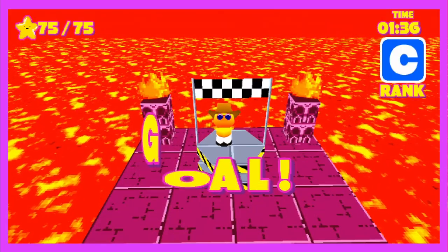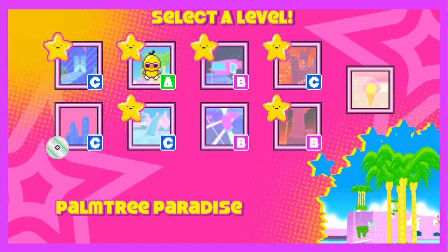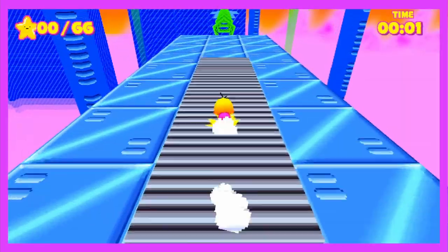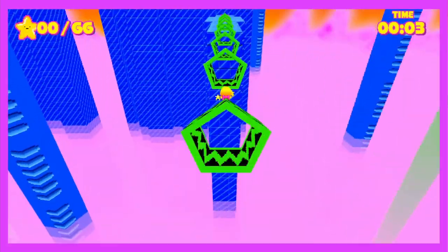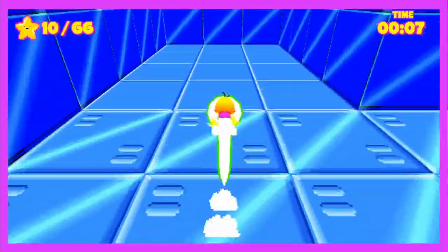Now that we've finished the first four stages, we can move on to the second half, which is basically remix stages with harder layouts. Blasting into Stage 5, Sky Station, we start off hitting max speed. I hope you've mastered the boost gates and dash rings, because there are plenty of ways to go fast here.